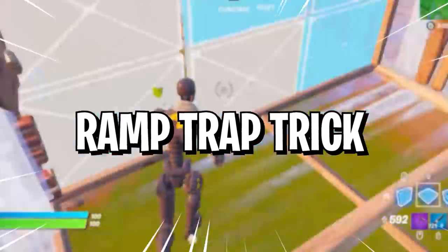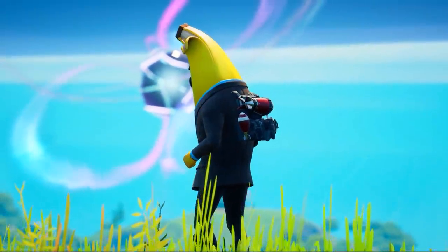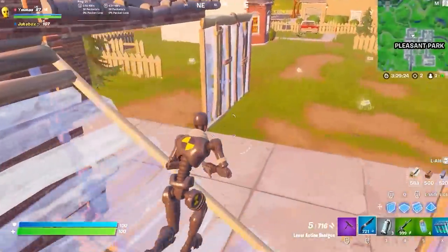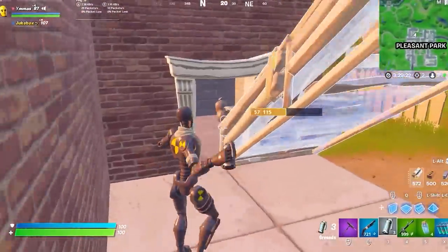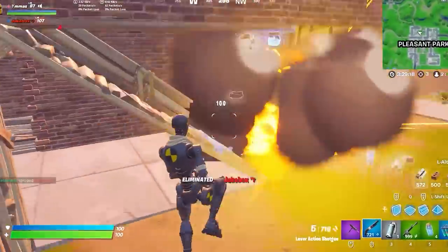And speaking of ramps, we have the ramp trap trick. This is a tip that not many people know about and you won't do it often, but it's extremely overpowered when you do. Whenever you're on a chase and they run into a room that has only one door, you can just trap them inside. Place a ramp in front of the door and edit it to a half ramp — it's a simple door block and it works great as a ramp for your grenades too.